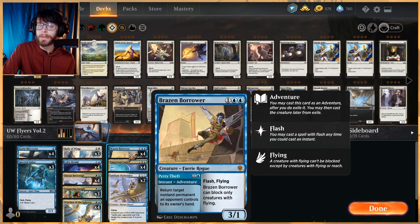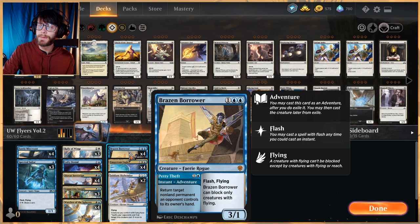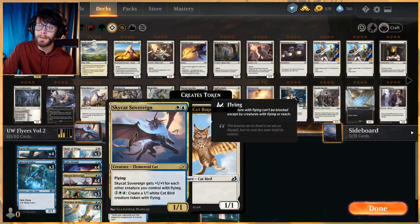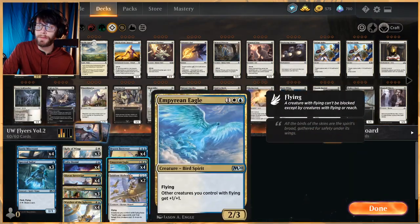In the three-drop slot, Brazen Borrower gives us a nice tempo play and a 3/1 flyer in the air. It can only block creatures with flying, so there's a bit of a downside depending on the matchup, but overall it's a nice aggressive three-drop. Empyrean Eagle is the big lord of the deck — a 2/3 for three with flying that gives other creatures you control with flying +1/+1. We really want to hit this on turn three to buff the entirety of the deck.